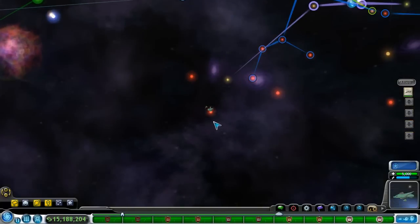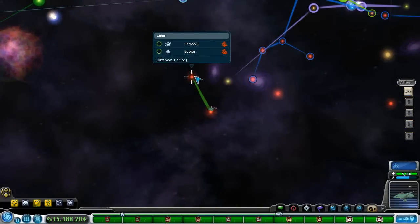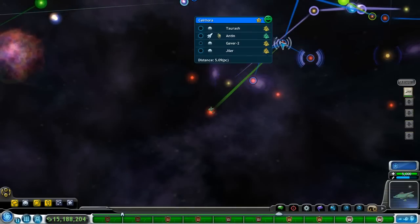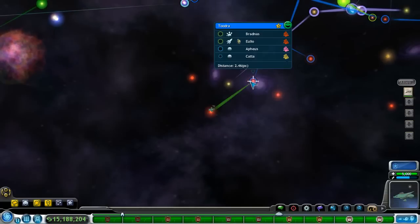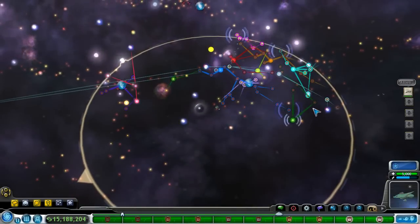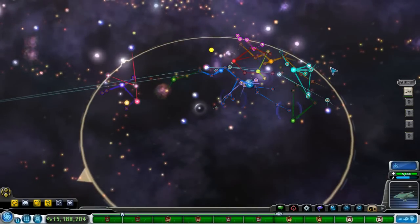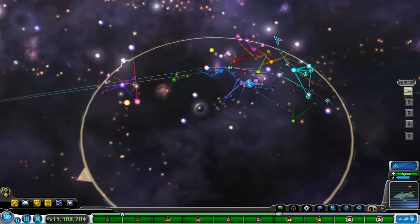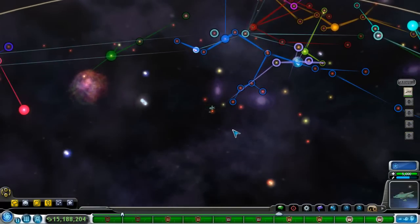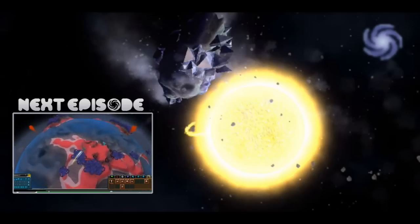I will see you guys next time when we go and fetch our Antarctic slugs, grab one more little critter from this unexplored planet, and then start claiming all of the edge galaxies and putting down trade routes to take over all of these planets. I basically want to turn this into the center of society in the whole universe, incorporating all of these fighting, warring little empires into our own empire. See you guys next time — bye bye!